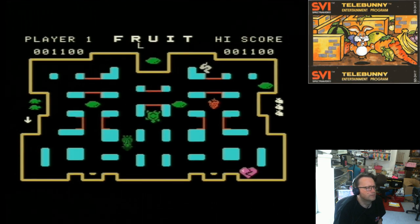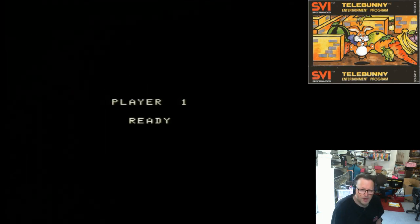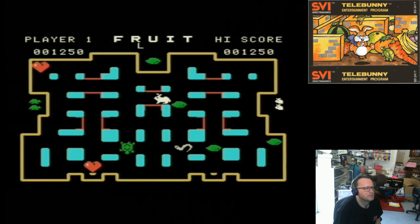Oh, now I remember! You have to get the turtle to eat the... yeah, right. So you turn the things green and you've got to get the turtle to eat them. Now I remember, let's see if we can do that. Okay, going in the right direction. Yes! There we go — see, the turtle ate one of the green things.